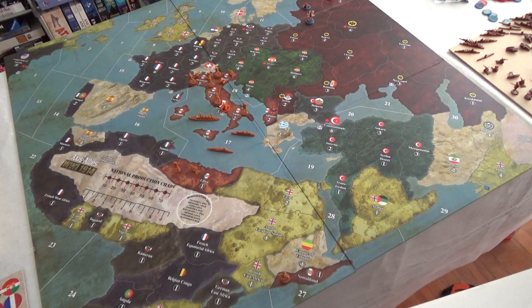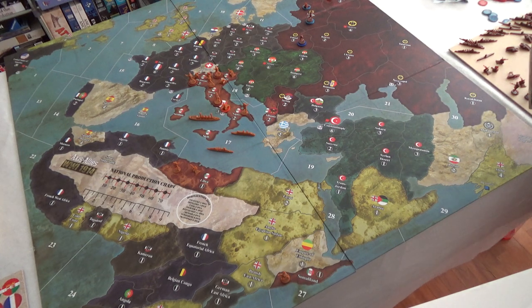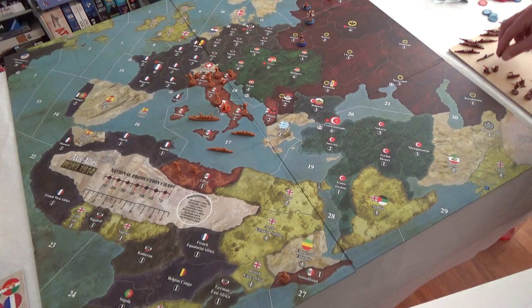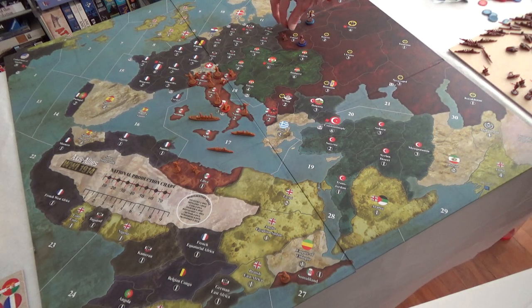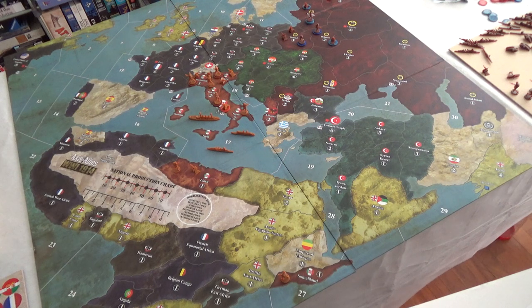Poland gets six infantry so I used a dark blue chip for that — really neat to see the map fill up. Two artillery for Poland as well. Belarus gets six infantry, using the dark blue chip again, and two artillery with a light chip.